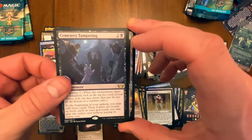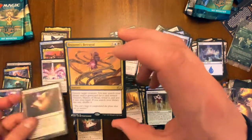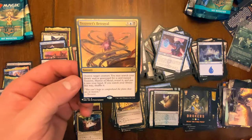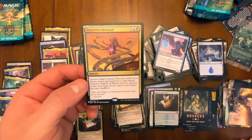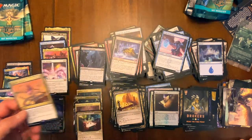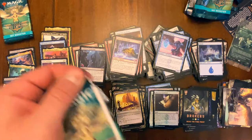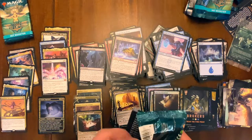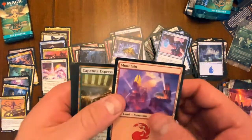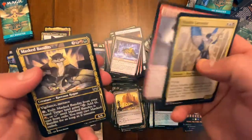Flying through commons — Crew Captain, Cemetery Tampering, then Obscura Storefront. And we got Tezzeret's Betrayal — what is this, Kaladesh? Destroy target creature, then you may search your library and graveyard for Tezzeret, Master of Metal, reveal it, put it in your hand. So it's like a two-for-one — you destroy a creature and you get your bomb. That's pretty cool. Would be sweeter if it was an enter-the-battlefield effect, but still a decent card for a specific commander deck.